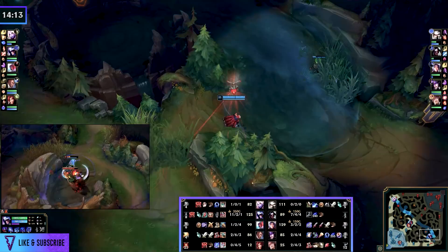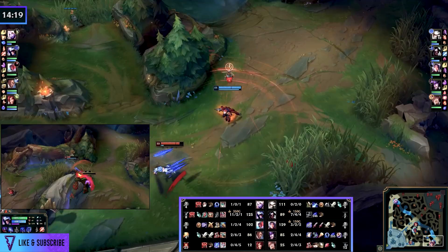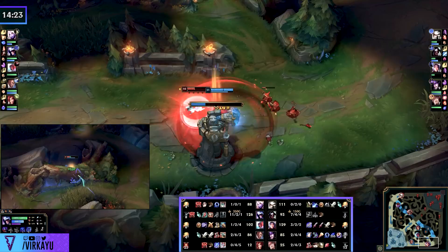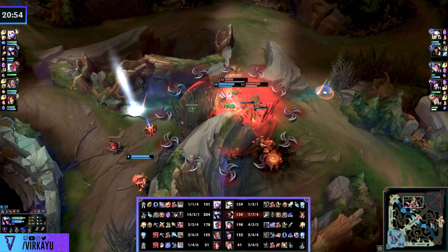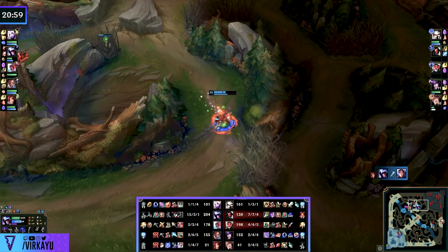He will literally continue to make every decision exactly like this — get picks, rotate to fights, get dragons, get isolation kills, dive people, get mop-up kills. As you look through these highlights, his kill count just goes up and his teammates aren't doing much of anything. It's a true 1v9 smurf performance — and this was in master tier. He ends up with 23 kills, and even though Kane seemingly made the right decisions every time, every window of opportunity was taken by the Talon player.